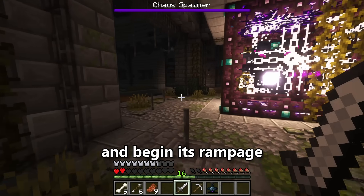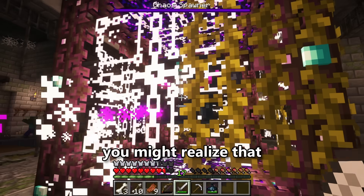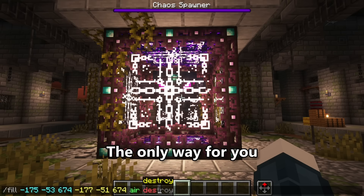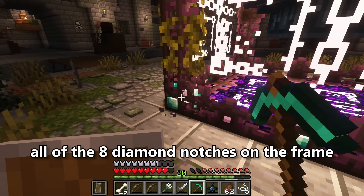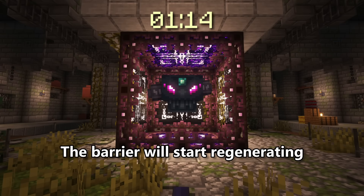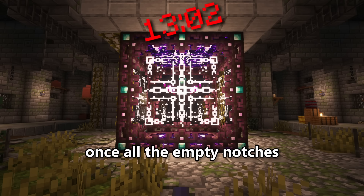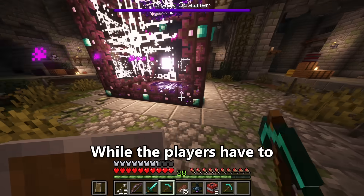After the Chaos Spawner releases a terrifying roar, it will charge towards the player and begin its rampage. While the boss's simple goal is to kill you by throwing numerous attacks, you might realize there is no way to attack back. The boss is protected by unbreakable barriers that prevent all melee and ranged attacks from passing through. The only way to create an opening is by destroying the barrier — you must break all 8 diamond notches on the frame, which will instantly fracture it. The barrier starts regenerating after 5 seconds, restoring 1 diamond notch per second, giving the player a total of 13 seconds to attack.